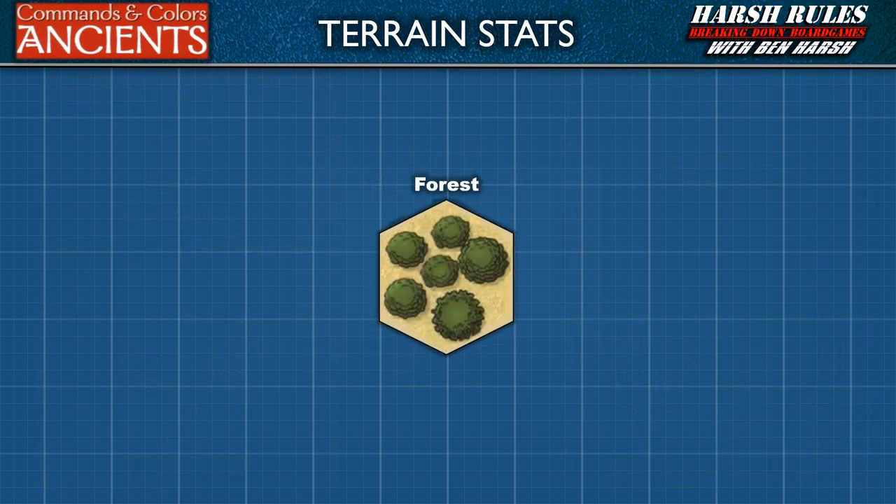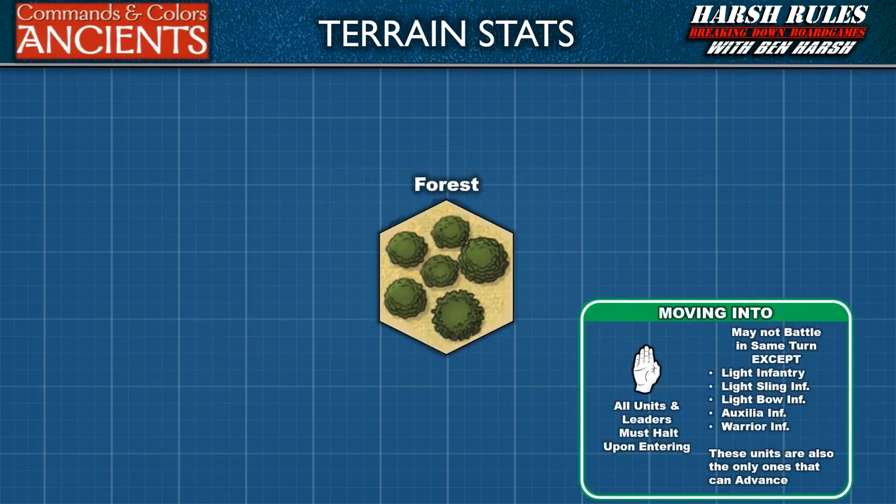Let's discuss forest terrain. For movement, all units and leaders must stop when entering a forest hex and may move no further on that turn. They also may not battle that turn, with the following unit exceptions: Light Infantry, Light Sling Infantry, Light Bow Infantry, Auxilia Infantry, and Warrior Infantry. These units may move onto a forest hex and still battle. These are also the only units which can momentum advance into a forest hex and have the potential for a bonus close combat.